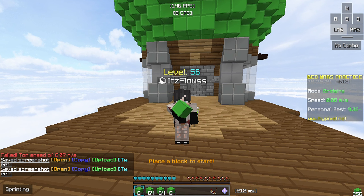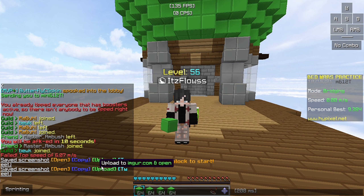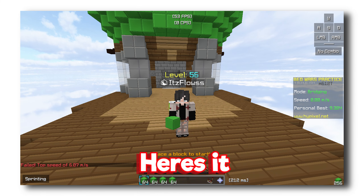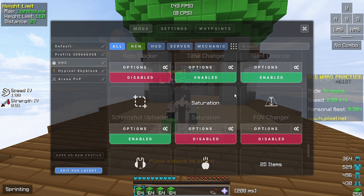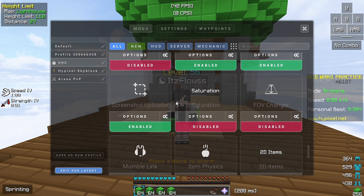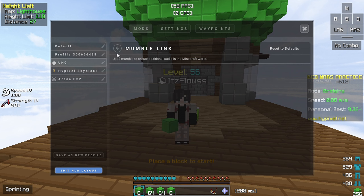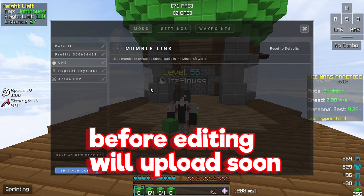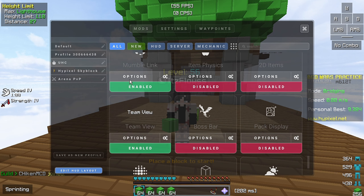You see these things — you can copy the screenshot, open it, and upload it. For the next setting we have mumble link. This is like the one used for proximity chat. I'm probably going to do a proximity chat video very soon — you should see it. I don't even use it, I'm going to turn it off.